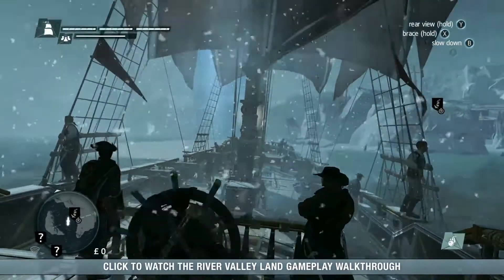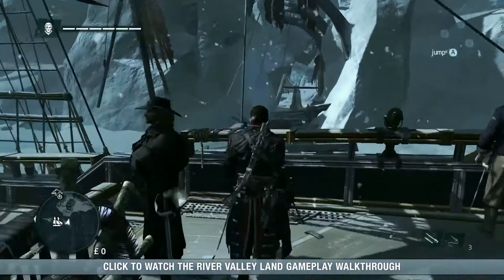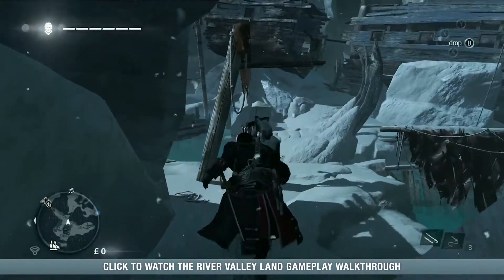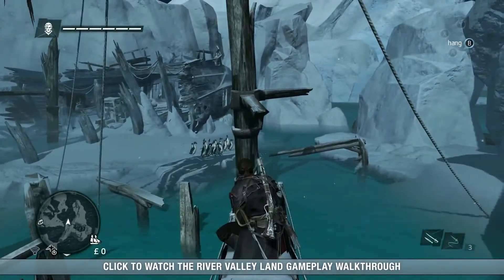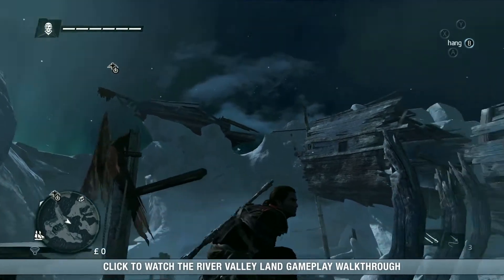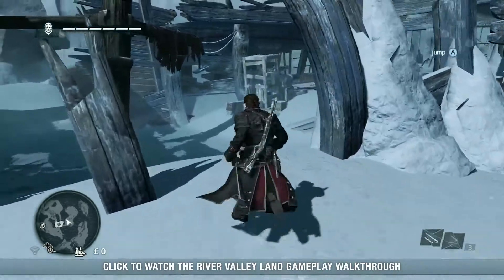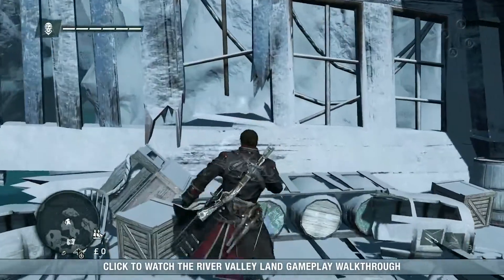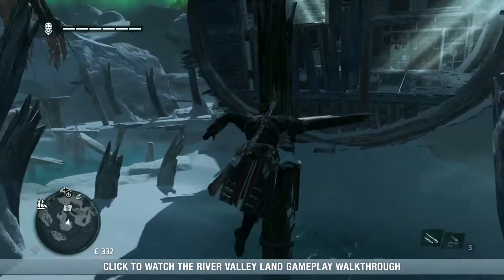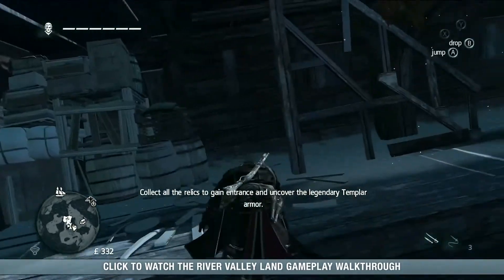Finally, we've arrived at our destination, the Sapphire Shipwreck. Let's dock there now. Frozen shipwrecks are full of valuable treasure, so they're really worth exploring. Let's head over there and check out the high point. You can also find hidden items like the Templar armor. In order to access it, you'll have to collect Templar keys hidden throughout the game world.